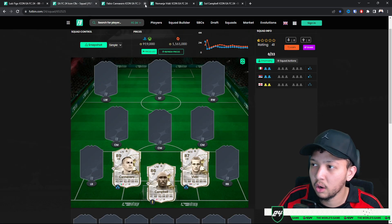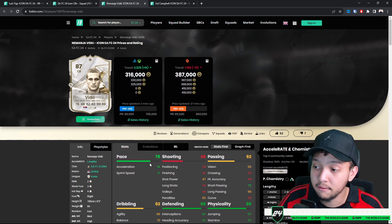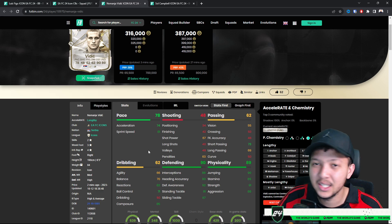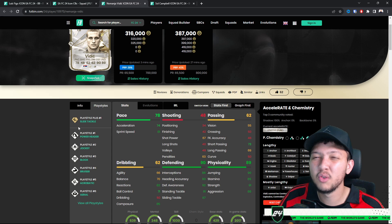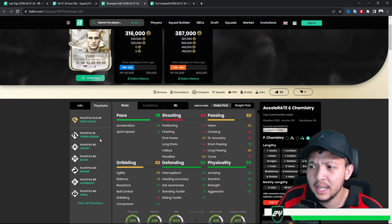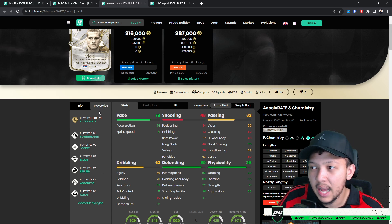Villas at 300k — he has 81 sprint speed, six foot three height, very nice physicality, aggression, and physical stats almost above 90. He's a menace for center back with defending and physicality covered. 82 reactions, not bad balance and agility. He has Slide Tackle Plus, Bruiser, Acrobat — he can score scissor kicks at corners — plus Aerial Block and Jockey. Very nice card overall.